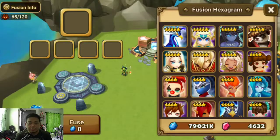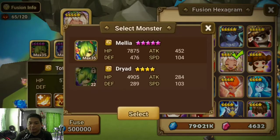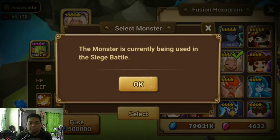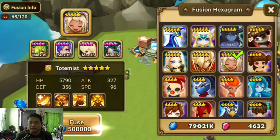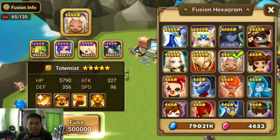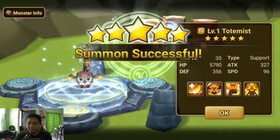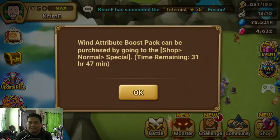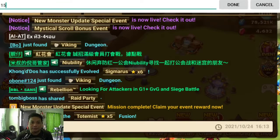Let's start with the fusion since I already prepared the monsters for the wind Totemist. So let's get our wind Totemist — we have one Melia, Emma, Verdehill, and a Bernard. We will now do the fusion. Nice, we have a new five-star wind Totemist! All right, let's go to channel 115 just in case.